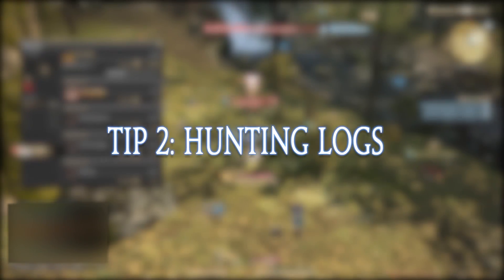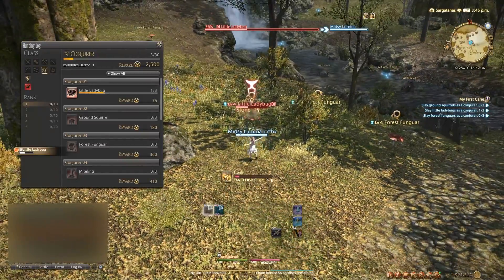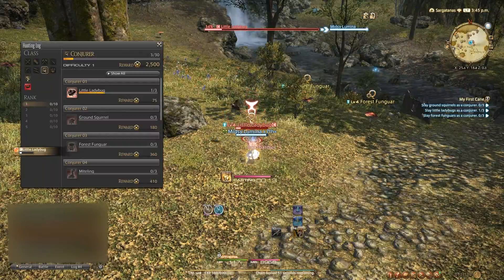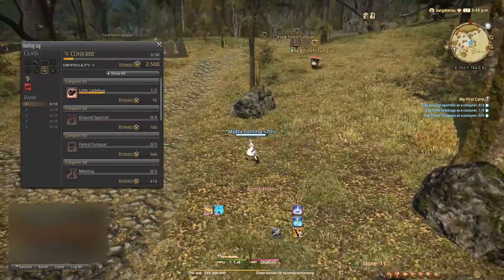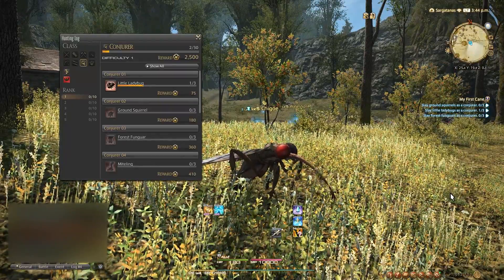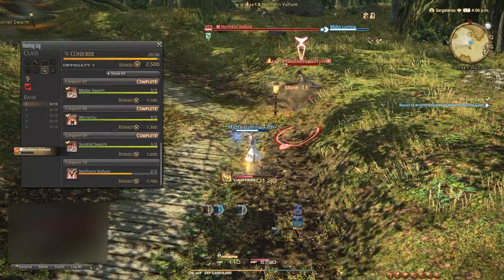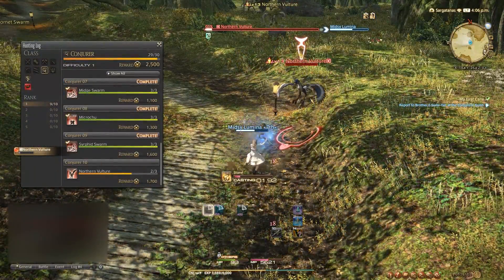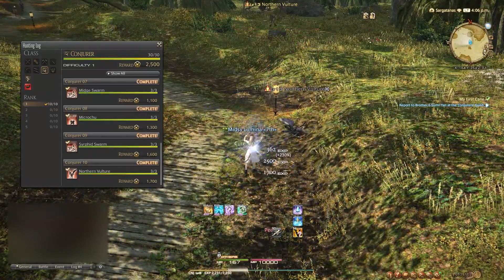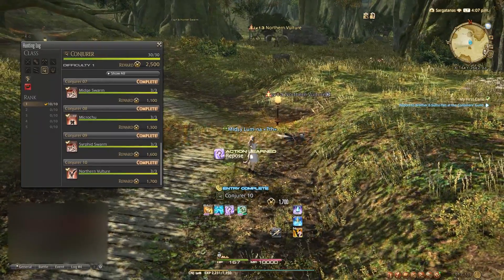Tip number 2: Hunting Logs. To help you get some extra EXP to start, a hunting log is available for each base class. The log goes up to 5 ranks or level 50 and gives you the name and location of where you can find each monster. When searching for your target, you will notice a swirly icon above the monster's name if it's a part of your logs. Once you've killed the required amount, you will receive a small bonus for checking it off your list. Once you complete an entire rank, you will receive a completion bonus as well. If you need help pinpointing exact locations of monsters, I've left a link to a helpful website in the description.